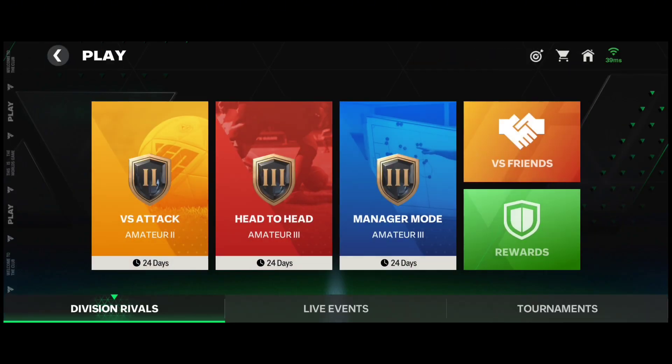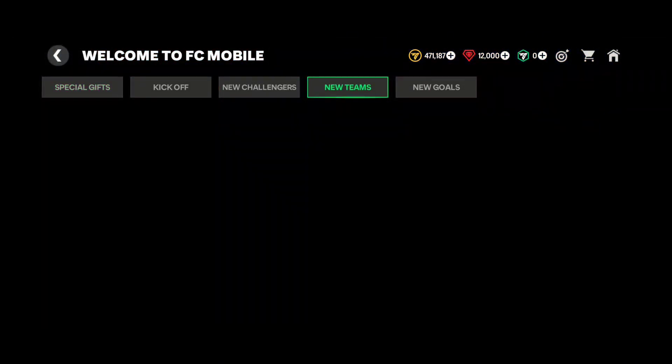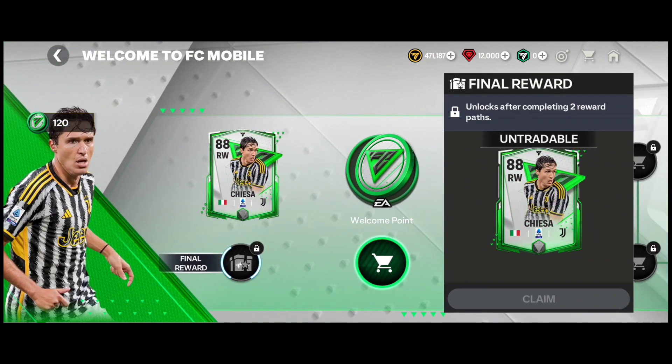Let me head into Play Now so I can go over the live events — the new teams, new challenges, new goals, and the pass in general. We have welcome points and star points. Welcome points are where you will get this 88-rated right wing by completing two of the reward paths.